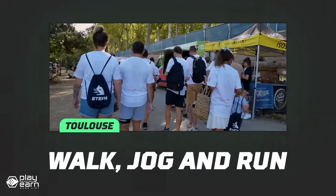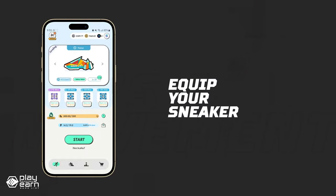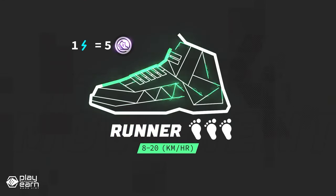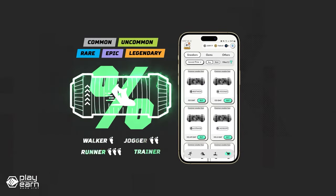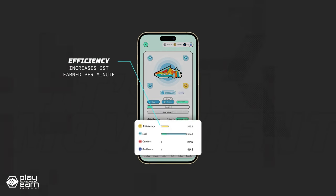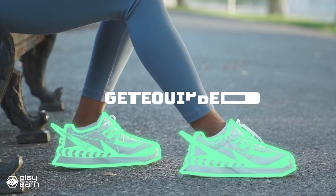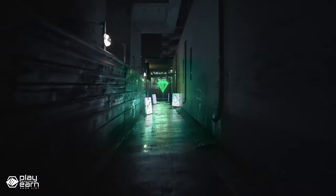The main NFTs in Stepin are the shoes. They have different attributes that affect your performance and earnings in the game. Each shoe has a different speed rate, so remember to choose a shoe that is fit for how fast you can move. The game has different modes and challenges that you can join to compete with other players or yourself. You can also join special events and quests that offer exclusive rewards and prizes. The game is constantly updated with new features and content. The best part about Stepin is that it not only rewards you for playing, but also for moving. The more you walk or run in the real world, the more tokens and NFTs you can earn in the game. The app uses GPS and machine learning technology to verify your activity and prevent cheating. You can also sync your app with other fitness trackers or smartwatches.